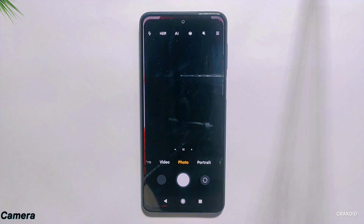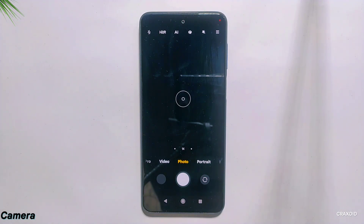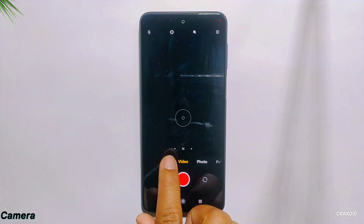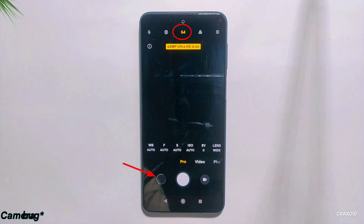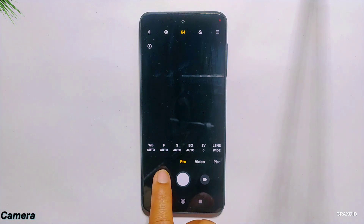Let's start with camera. This ROM comes with MIUI camera and all the features including photos, videos, and even 64 megapixel camera. But the major bug of this ROM is also in its camera app — you can take pictures or videos but cannot view them from the camera app, as you can also see on the screen.